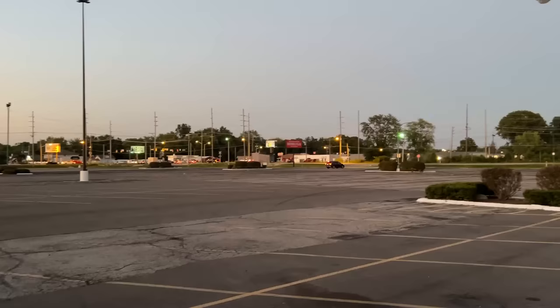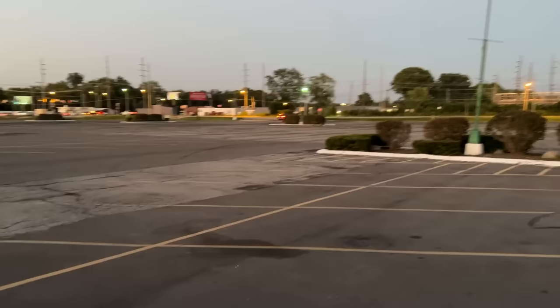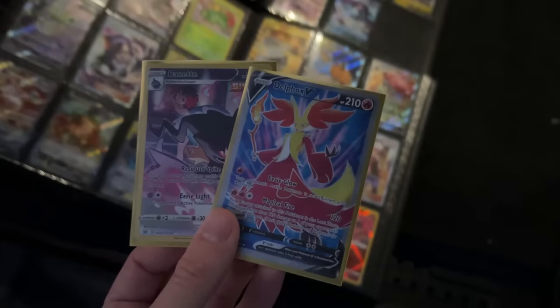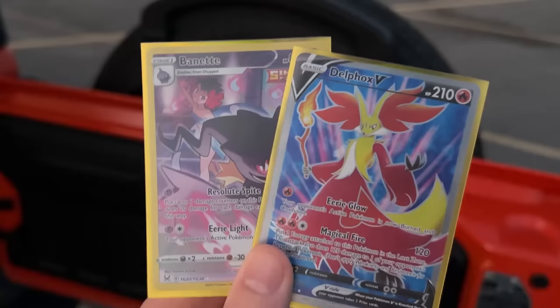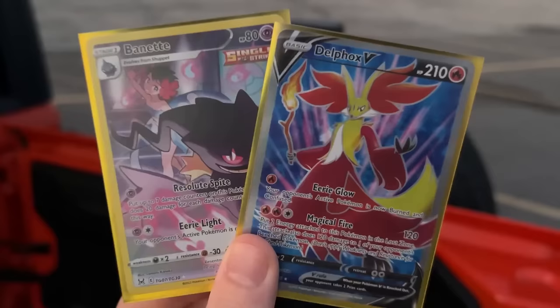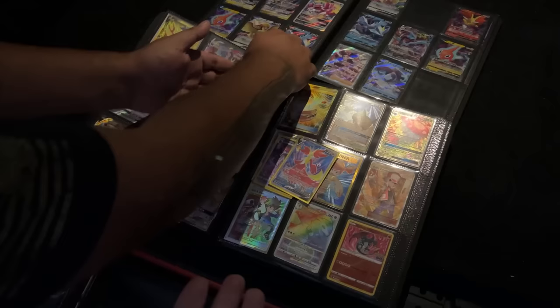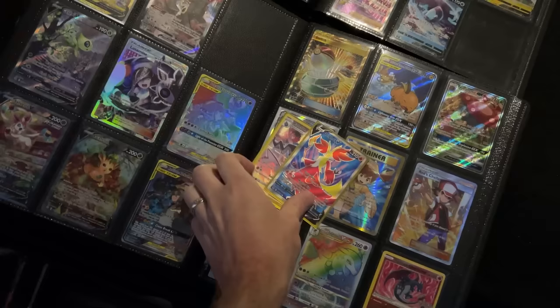It's getting dark out, and we have to do another parking lot trade right here. You were trying to help me out with Lost Origin since it just came out. We got the Delphox V full art and the Wyrdeer from the trainer gallery, and you had picked the Radiant Venusaur. That's all you want? Are you sure? I appreciate it — it's a deal, boom!